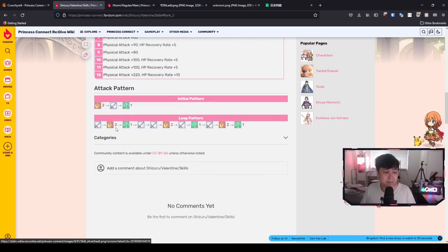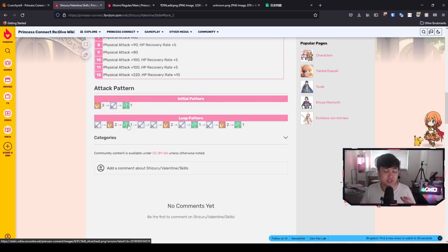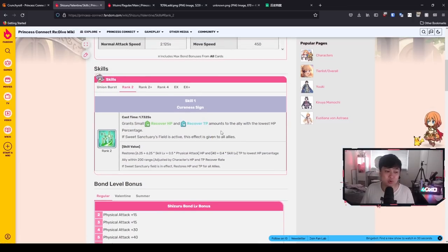And if we come down to the action pattern, you'll see that the TP recovery as well as the HP recovery from skill 1 is quite frequent. We're going to have two actions into skill 1, two actions again into skill 1, then four actions before skill 1 again, and then two actions to skill 1. So just by looking at this entire loop pattern, the uptime for Cureness Sign is pretty insane. She's going to be healing quite a fair bit and recovering TP — about 90 TP each time she uses it. Keeping in mind a full TP gauge is 1000, that's almost 10% each time she uses it.